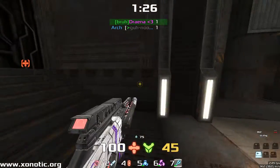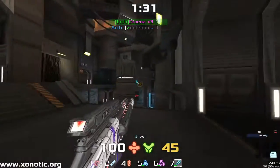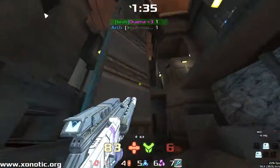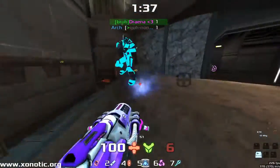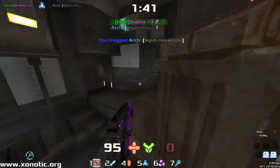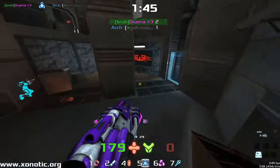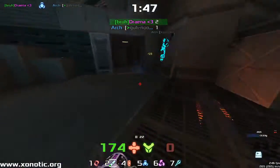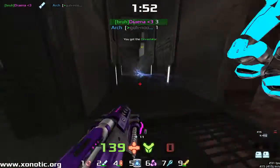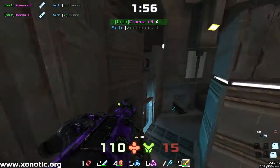Drainer is just waiting, feeling out where Arch is going to come from. Nice shot there from Drainer — absolutely beautiful. Perfect shooting with the Electro, absolutely bombing it. Nobody can argue Electro OP with that — he wasn't using the OP side of the Electro. A beautiful switch; that was some really nice switching to the correct weapon, picking just the right weapon for just the right section.